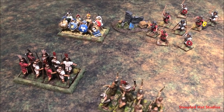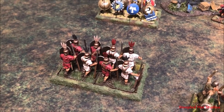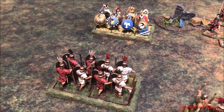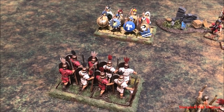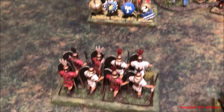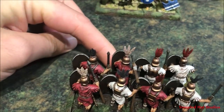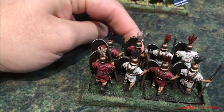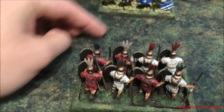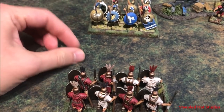When measuring the distance to a target you want to shoot at for a formed unit, you have to go from the center front or the leader position. You're not measuring from base to base — you're measuring from center front to the enemy's base. So if these hoplites are directly in front within six inches, these guys can throw no problem.